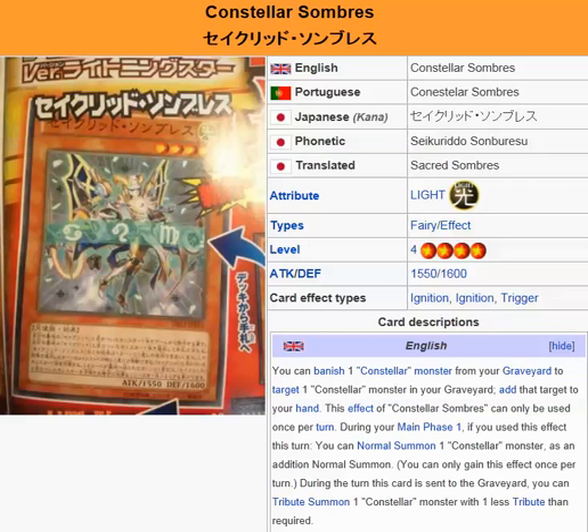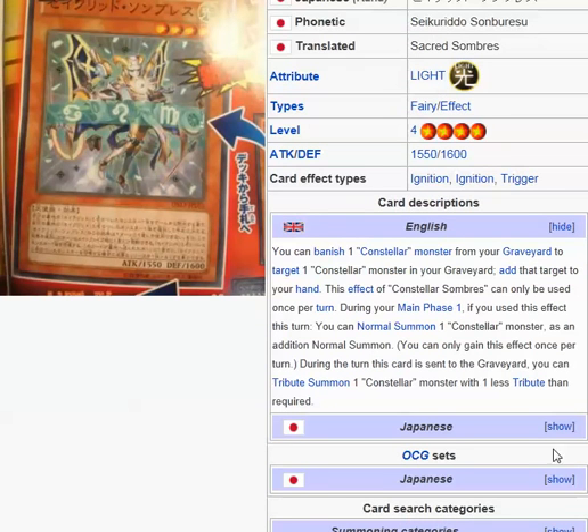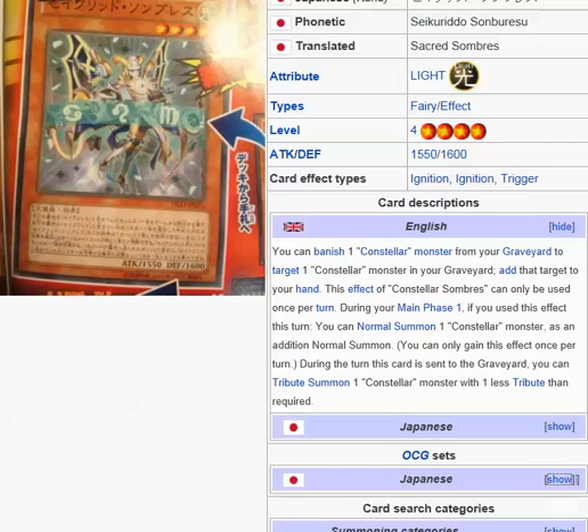What's up everybody, Yu-Gi-Oh 101 Card Review here to review a card coming out in the OCG Booster Pack Dueling Set Lightning Star.